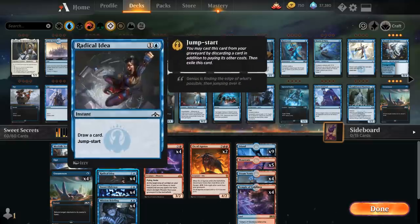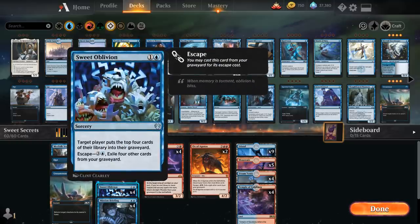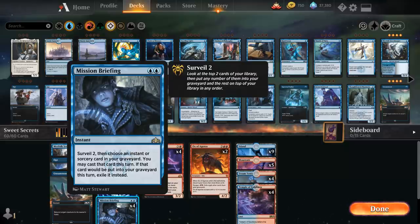We also have four copies of Radical Idea, which is a nice way for us to discard Arclight Phoenix if it's stuck in our hand and still get it in the graveyard where we can reanimate it without spending mana casting it. Then we've got four copies of Sweet Oblivion as another mill card that also has escape, so late in the game we can cast Sweet Oblivion and Ox of Agonas out of the graveyard. We also have four copies of Mission Briefing, which lets us surveil two and then cast an instant or sorcery from our graveyard this turn.